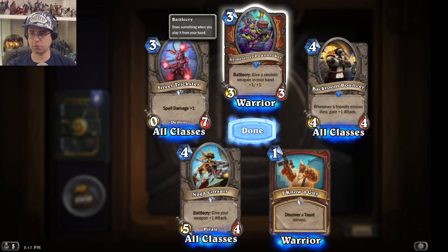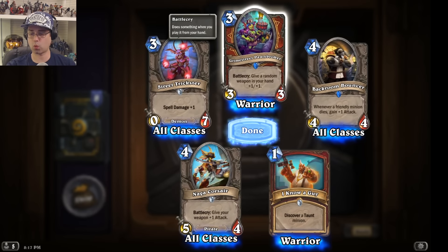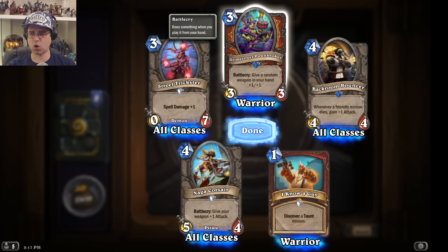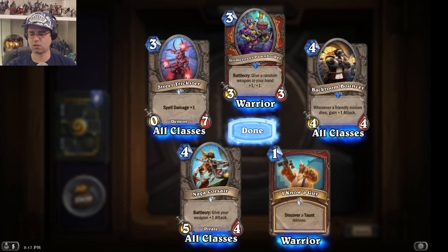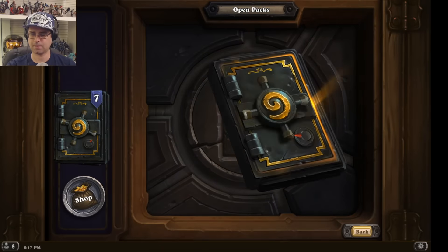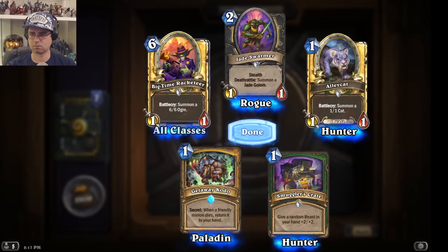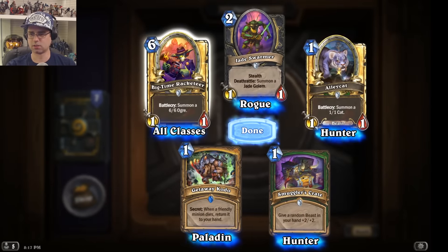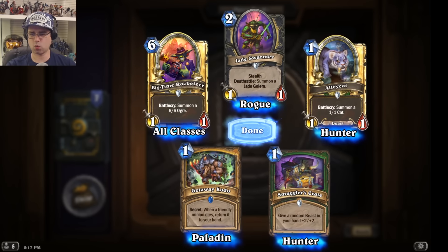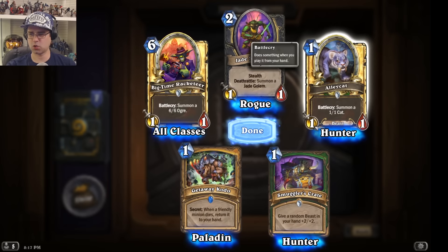Grim Street Pawnbroker: give a random weapon in your hand +1/+1. I think there's another card that gives all weapons in your deck +1/+1 — might be a legendary. Also noting: for 6 mana you get a 1/1 and a 6/6; for 1 mana you get a 1/1 and a 1/1.